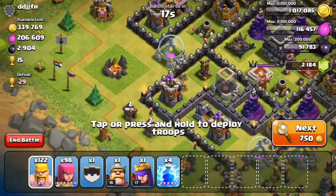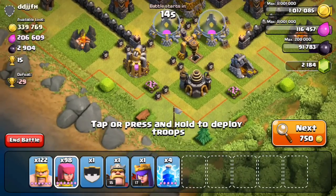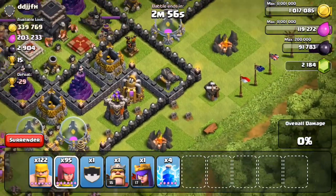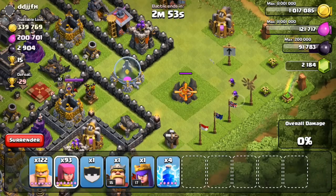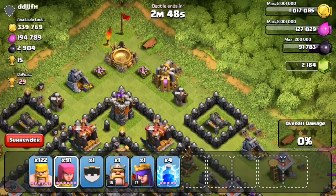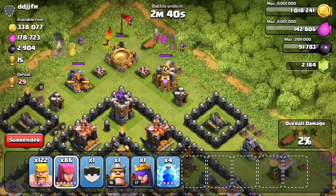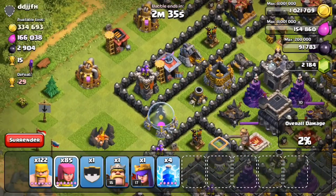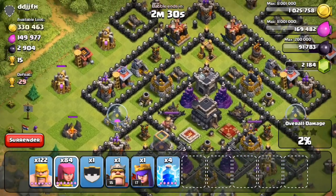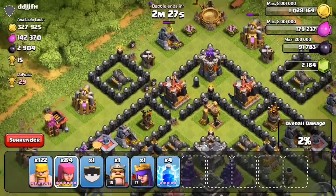We're going to start with a juicy dead base first. The first thing you want to do is pick off any buildings that are out of range with your archers. I'm going around testing to see what is in range and what's not — get the spell factory, get the elixir pump. Notice how I tested twice with that gold mine: the first archer was in range but the second, from what looked like the exact same spot, wasn't. As you raid more, you'll be able to just tell what is out of range and what's not.